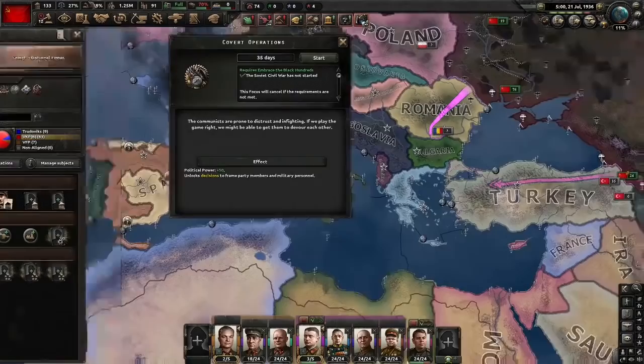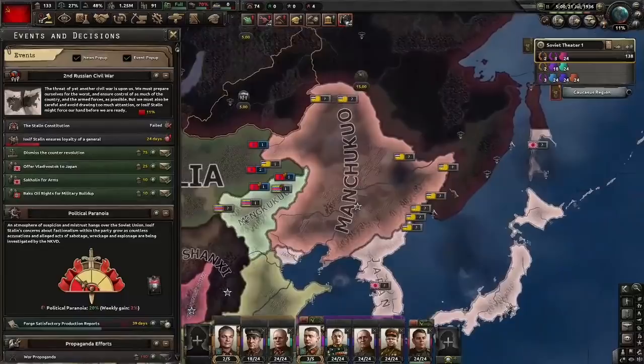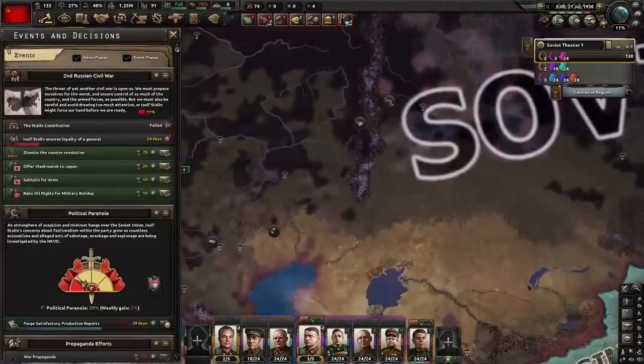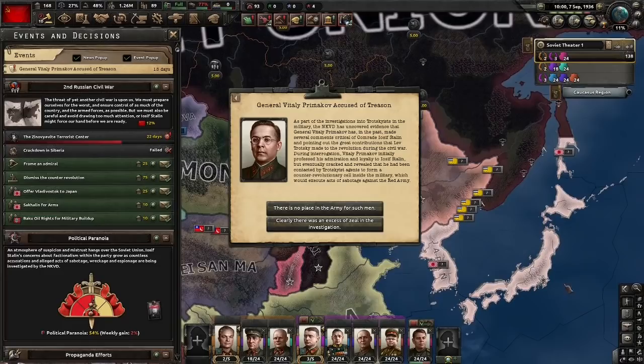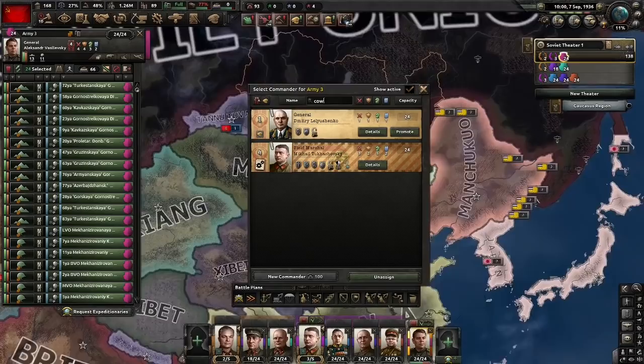We've now embraced the Black Hundreds and now we're going to do some covert operations. For the states we want to control, we don't need to go to Vladivostok this time — we're just going to gain enough states to get to the Urals. Immediately, we're going to frame an army officer and approach Smanyov. Something I was completely wrong about in the break-in Russia Civil War video is how defection generals work — I didn't know how it worked because it was the week NSB released. What I know now is if any general has a trait 'cowed by Stalin', they can defect. So sorry Primakov, you have to go.